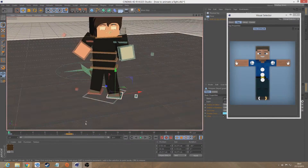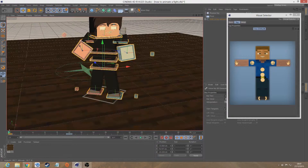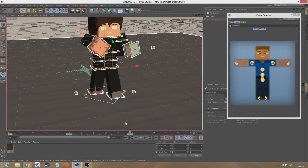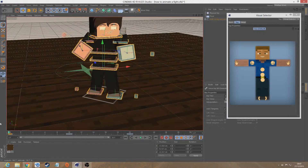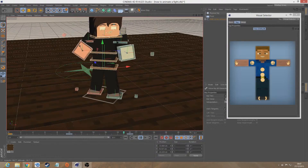Now that we've got that, basically all we need is this — copy it and then go to 20. But if you did 15 frames, then go to 30. You always want to double it on this one. And now there we go — you've got a punch animation.